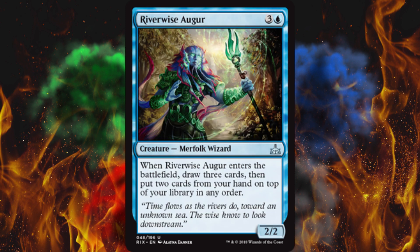Next up, another damn merfolk — I'm getting sick of these stupid fish. When it enters the battlefield, draw 3 cards and put 2 cards from your hand on top of your library in any order. That is pointless and stupid. Oh, you didn't want these cards? Too bad, I hope you can shuffle. This is just a bad card. It costs four, for god's sake.